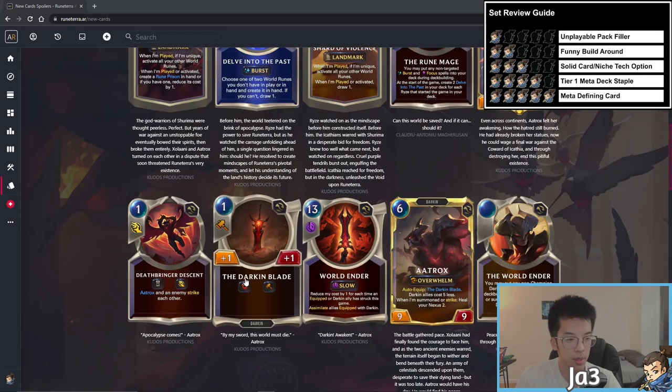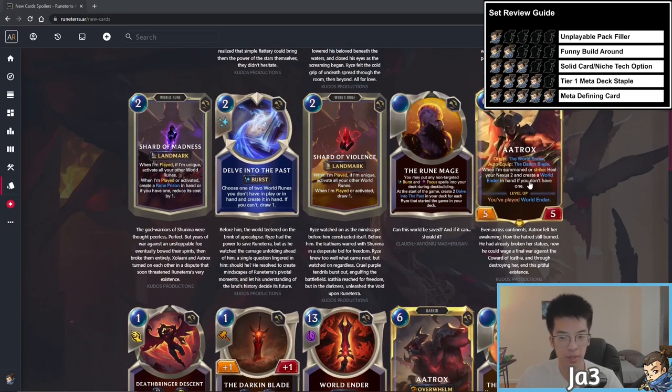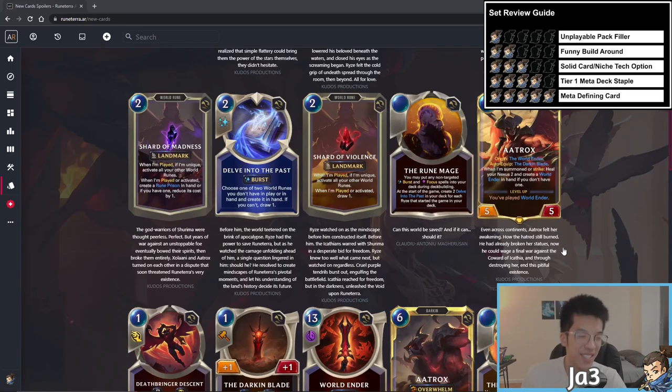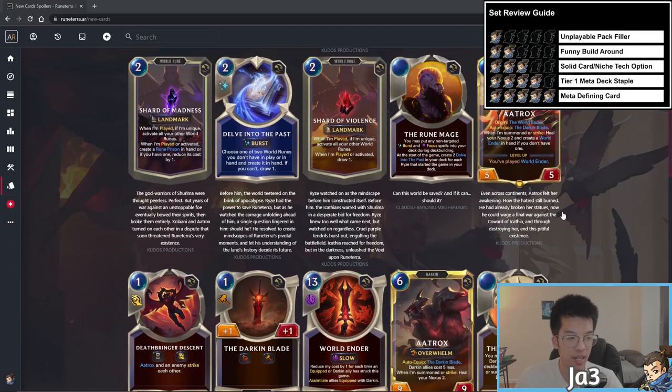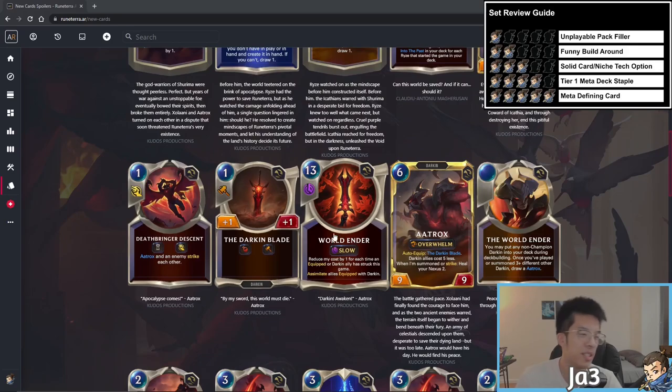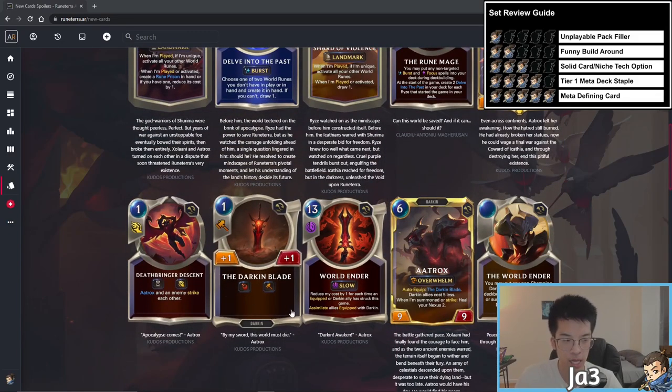On to Aatrox — a six mana 5/5 that gains plus one plus one per region off his blade and creates a World Ender in hand. I originally underrated Aatrox because I didn't understand how he worked. Most importantly, when it says you've played World Ender, even if World Ender gets denied, Aatrox still levels up. That's crucial given the play versus cast change — Aatrox's level up cannot be denied.